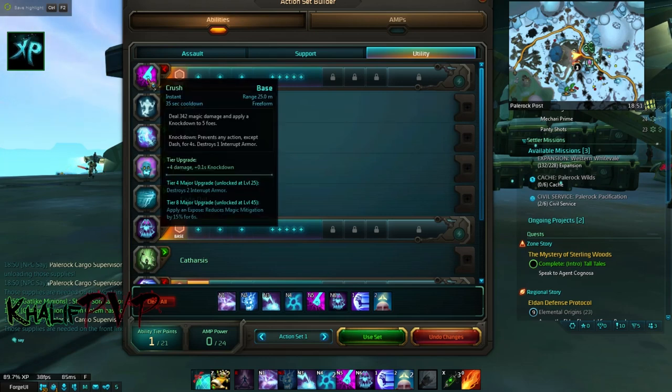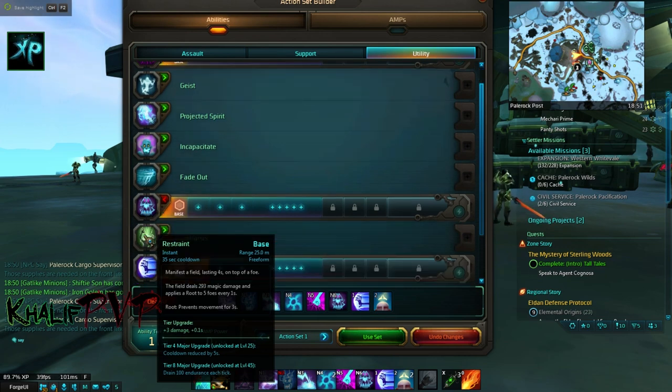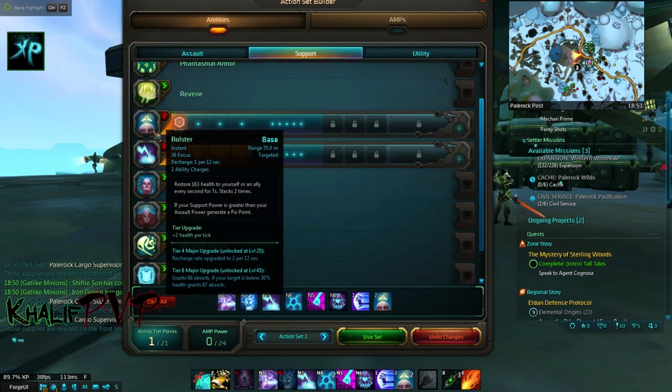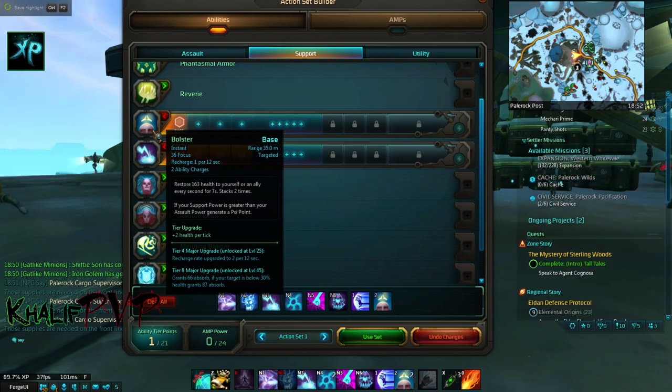We pick up Crush, which is our knockdown. It's not a high-hitting skill — I use it purely as a CC. Then we pick up Restraint, which roots the target so they can't move. Since you're a melee character, enemies will try to run away, and Restraint mitigates that. Next is Shock Wave, which is a knockback with a ton of damage on top — I really like this skill. Finally, for healing we pick up Bolster. In PvE you can probably swap this for a damage skill, but in PvP it's a great fire-and-forget heal — you pop it and it heals you over time, coming out to about 2k health over seven seconds.